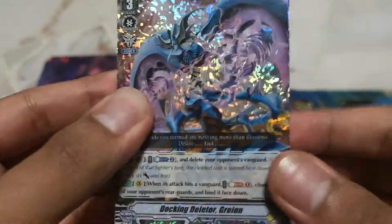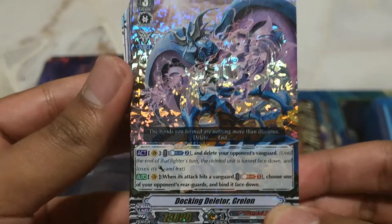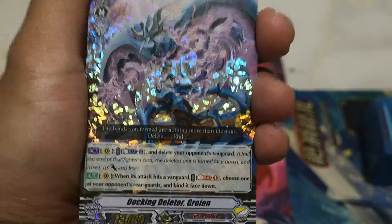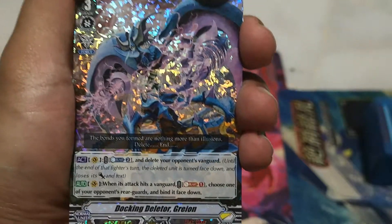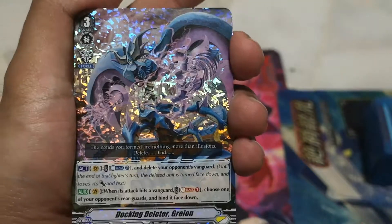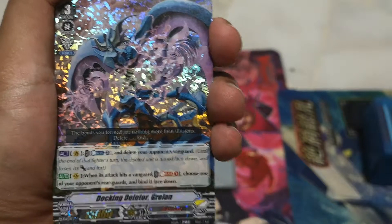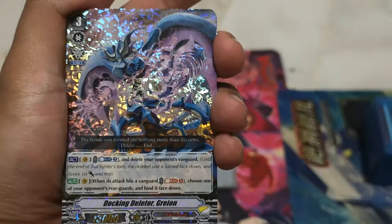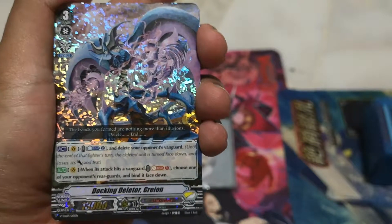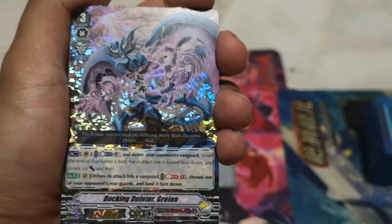Counter Blast 2 — delete your opponent's vanguard. And at the end of the fighter's turn, the deleted unit is turned face down and loses its power and text. It's like lock, well, on your opponent's vanguard circle — you delete your opponent's vanguard circle to zero. Basically you're just doing nothing; you have to go out with everything in your hand. That's what Delete is.